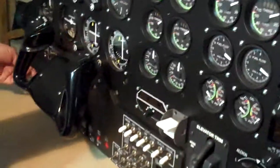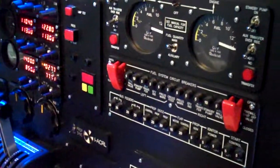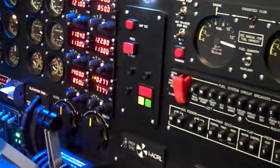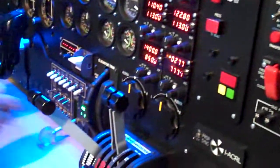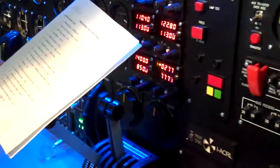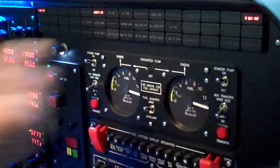Turn the battery on and we should get some lights — there we go. Now store warning test. Gear down indicator lights, rotating beacon on, walk transfer override switches on auto, standby boost pumps on — and we should get fuel pressure. Yes we do.